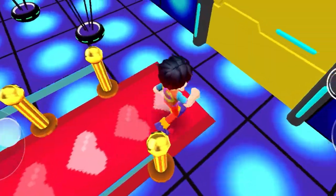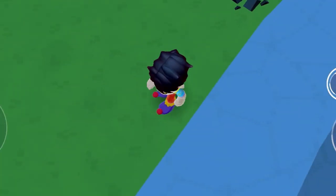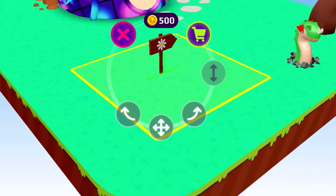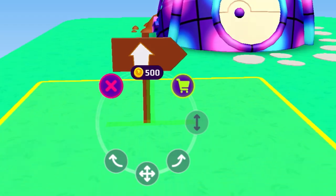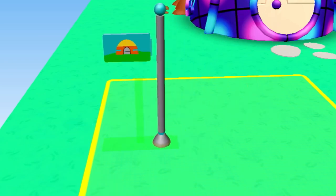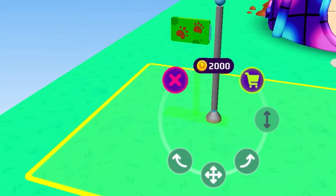And boom — we actually got the dragon mailbox, this is literally amazing! It also adds signs, and there are actually a lot of signs. There's this really cool flower sign — we're gonna buy that. There's a house sign or arrow sign — we're gonna buy that too. There's also a really cool pet sign.